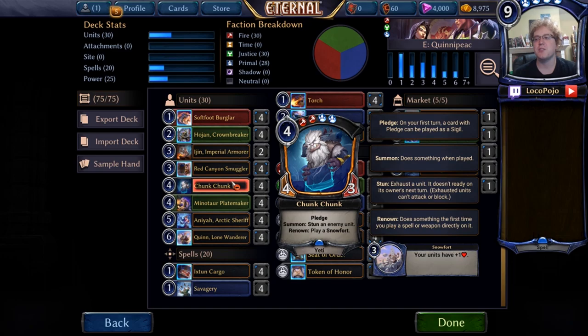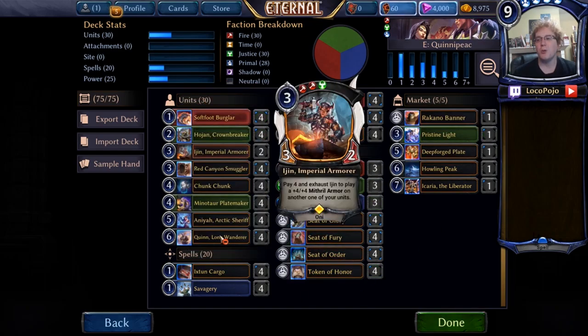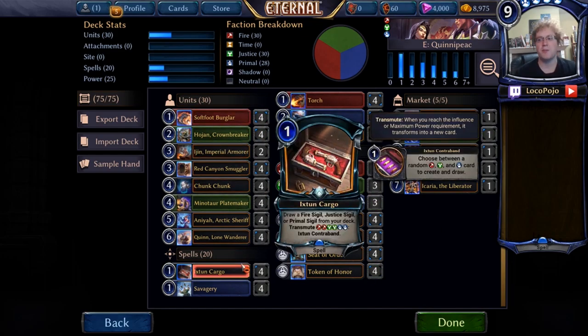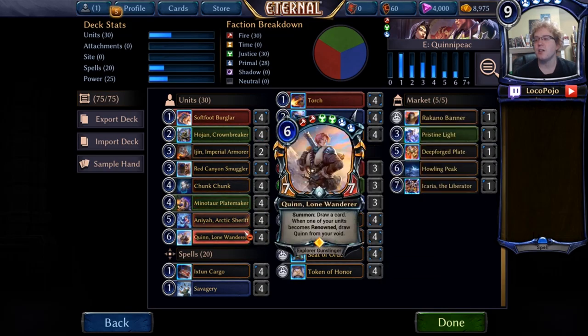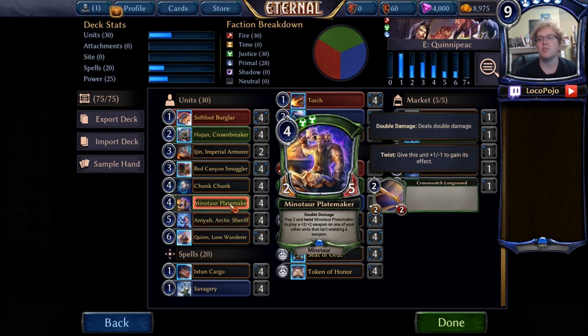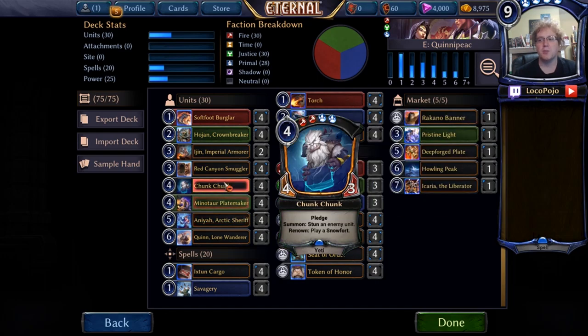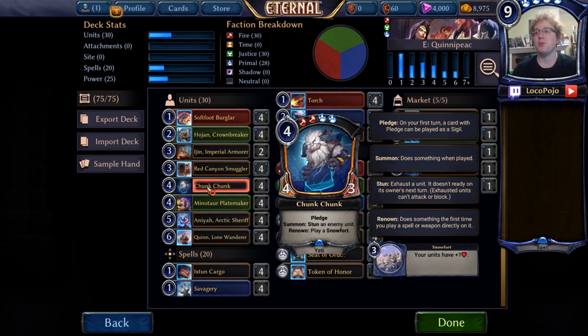Chunk Chunk is early pledge that allows us to fix for different colors pretty easily. The main thing you want to do in this deck is accumulate two red, two green, and two blue. If you can focus on that and make sure you have that influence, every other card in your deck will play really smoothly. For that reason we're playing seats, tokens, and Ixtune Cargo so we can pick up all of those colors. Once we have them, Cargo turns into Contraband and gives us a little bit of extra value. Chunk Chunk also locks down enemy boards, creates extra health for twist units like Platemaker, and extra health for your one-health units like Softfoot Burglar, Crownbreaker, and Smuggler. The stun effect is generally quite good at that particular cost.